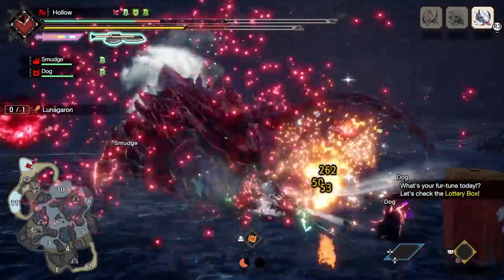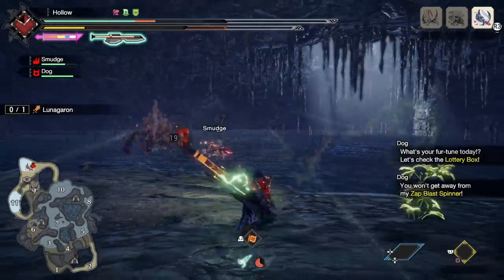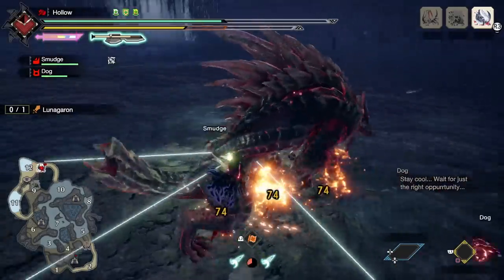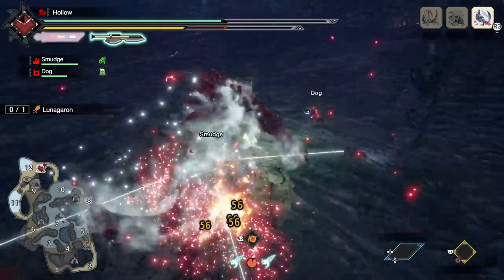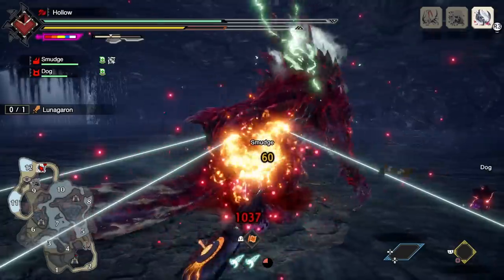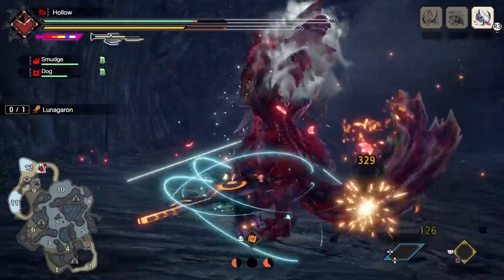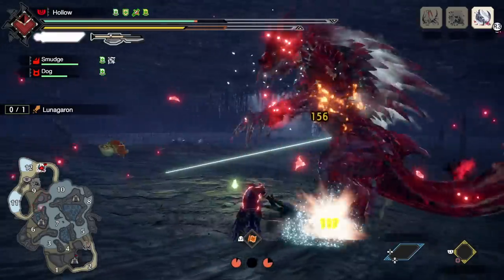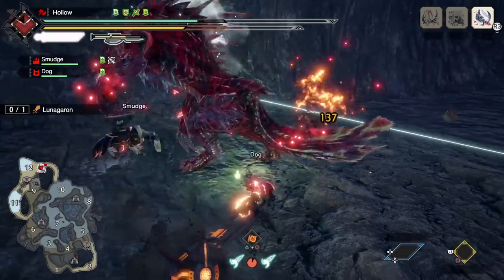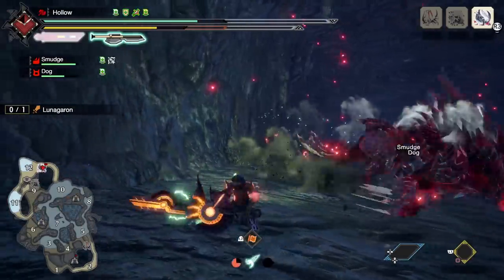Therefore we have a setup for element vial weapons and a setup for power vial weapons. Another key aspect is that purple sharpness increases your damage by 39% compared to 32% from white — a massive increase on a heavy hitting weapon like this, so we require it. This leads to putting handicraft and protective polish as vital parts of our builds, letting us achieve purple sharpness and then maintain it throughout the fight. The new weapon augment system of curious crafting allows us to get some extra weapon sharpness, which frees up a decoration slot previously used for handicraft.